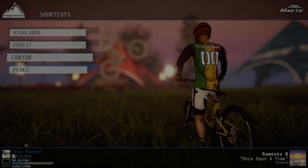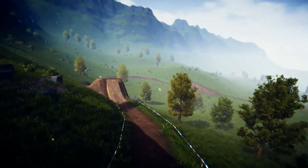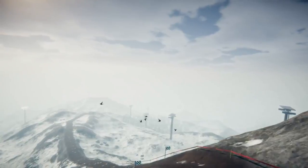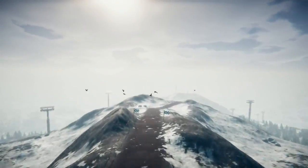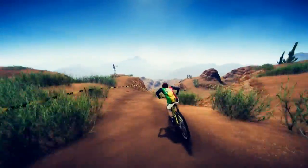There are four different locations in Descenders. The Highlands, home to rolling hills and green pastures. The Forest, with trees, fallen trees and even bigger trees. Canyon, with big drops, big gaps and big fun. And The Peaks, with insane speeds and narrow paths with a gentle dusting of snow. All are fantastically made and vastly different in terms of design and obstacles. The most visually pleasing is by far the Forest, but the most flowy and better-feeling location is the Canyon.